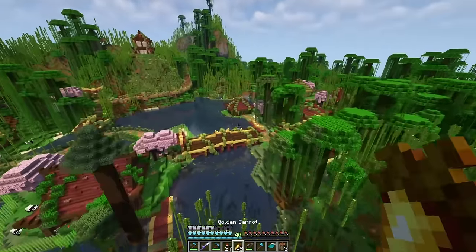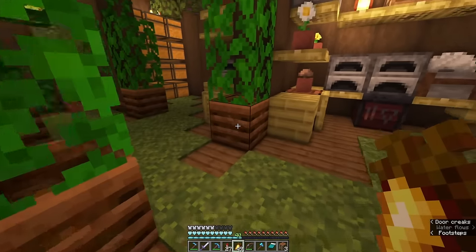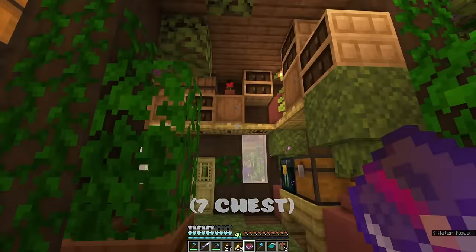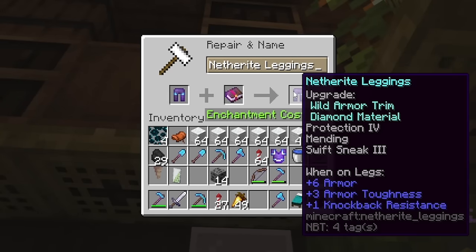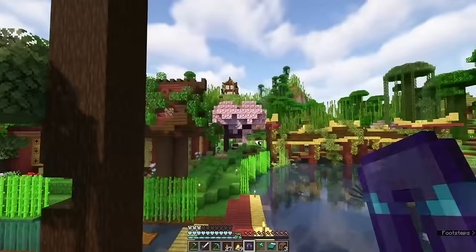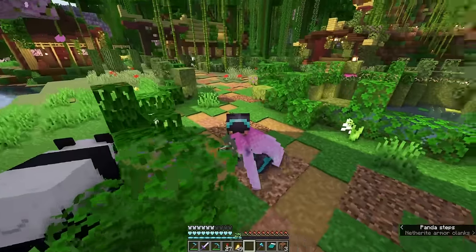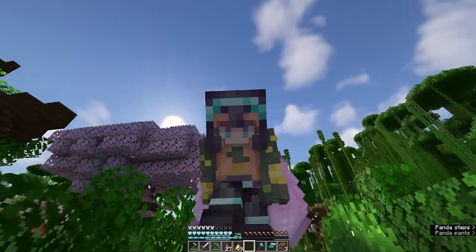We are back safely to our base area and I want to go add Swift Sneak 3 to my pants right now. I still can't believe that we found Swift Sneak 3 within less than 10 minutes of being there — I went through maybe six chests and then we found it, which in my opinion is very, very fast. We've got our pants and we've got Swift Sneak 3. Now before we put these on, I want to do a test — let's see how fast I can sneak with and without them. We sneaking... and we put them on. Whoa, we go so fast! This is so cool. We're so sneaky, I love this so much.